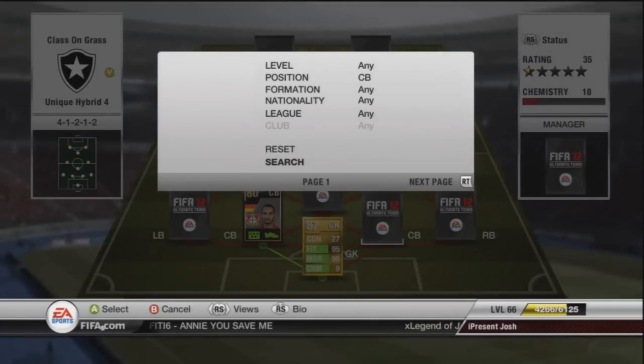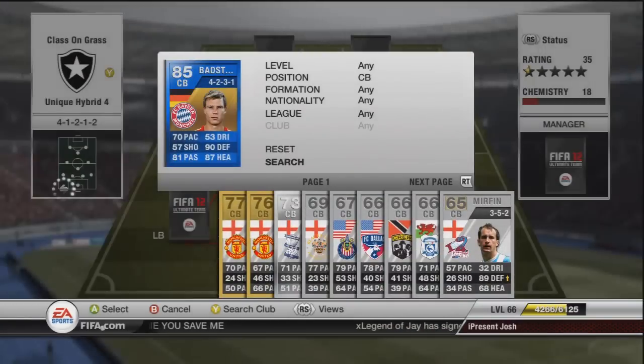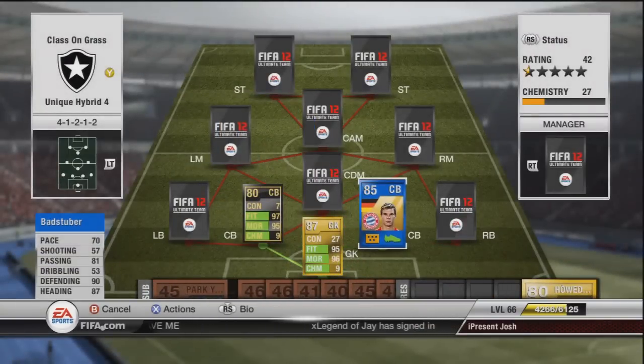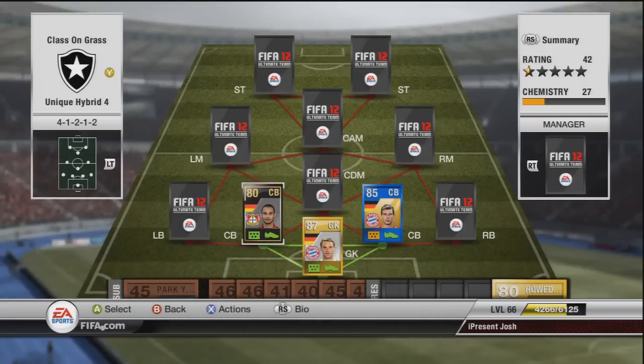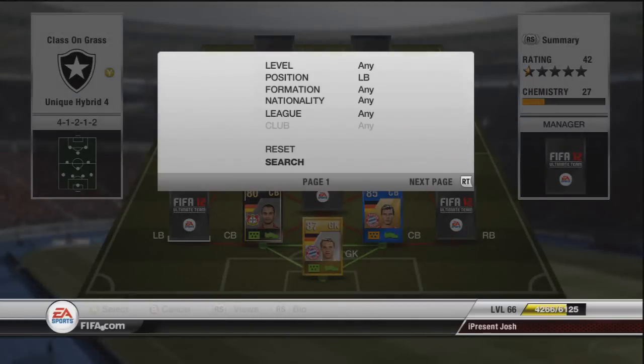Moving on to the next centre back — as you may have seen as I was searching for Toprak — we have Badstubner. I bought him for 69k but he already gets 9k without a formation card so there's no point in wasting cash. 70 pace, 81 passing, 90 defending and 87 heading. This guy is an absolute tank at the back, costing around about 68k in a 4-1-2-1-2.